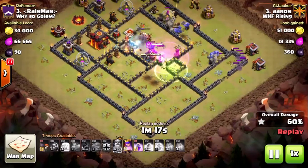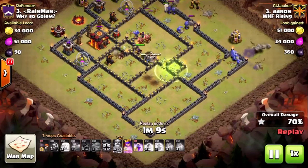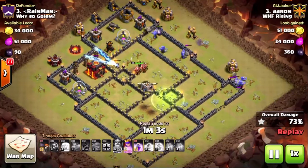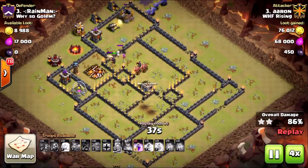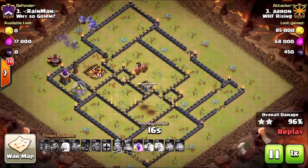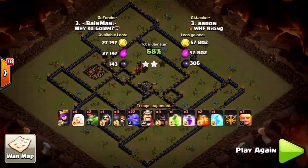He sends hogs in to take care of the inferno tower just coming out of freeze — and it goes down just in time. The healers go down too, but there are tons of bowlers cleaning up all the trash buildings. The hogs take out as many defenses as they can and die off. The queen still has her ability and a rage, and the bowlers under rage take care of the last two defenses really quickly to get the three stars.